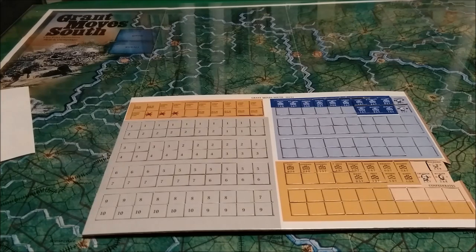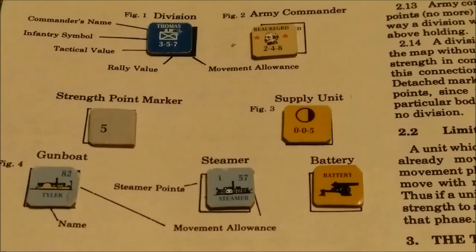Contents: one sheet of 200 die-cut half-inch brown core cardboard counters with a glossy finish. Here's a brief look at the actual counters themselves and the information printed on them.